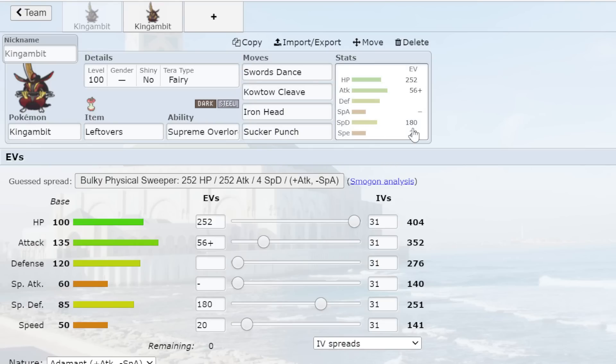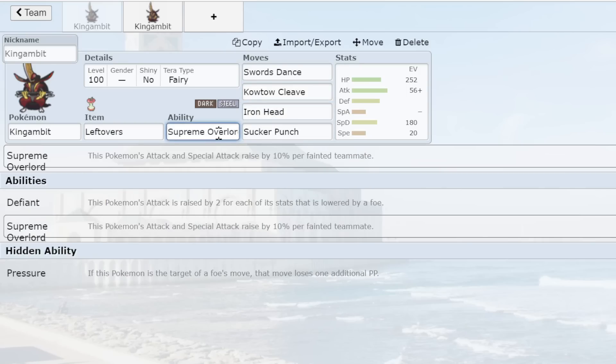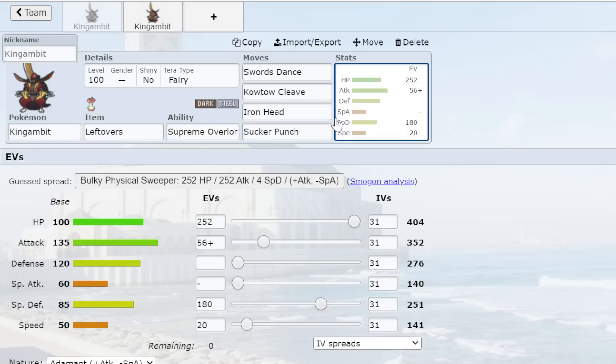Number four is King Gambit. I have two sets for King Gambit. First is a defensive Leftovers set, which takes advantage of King Gambit's bulk. The moveset is Swords Dance, Kowtow Cleave, Iron Head, and Sucker Punch. It's nice that King Gambit got Kowtow Cleave because it doesn't miss and it has decent base power at 85. Dark types lost Knock Off this gen, but Kowtow Cleave can hold its own. King Gambit's ability, Supreme Overlord, gives a 1.1x multiplier to Attack for every teammate that has gone down — absolutely busted.